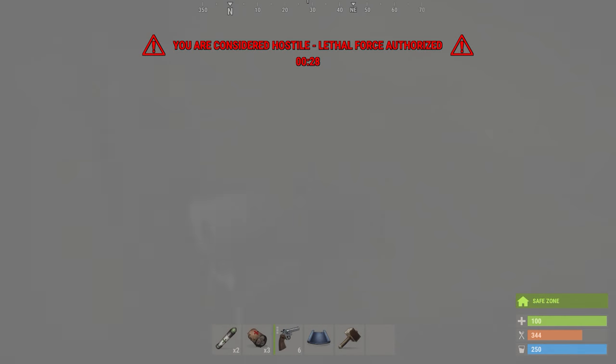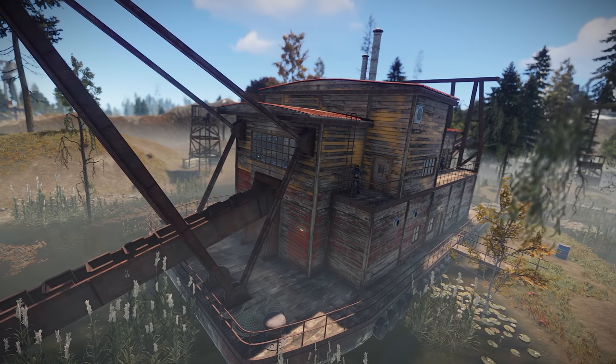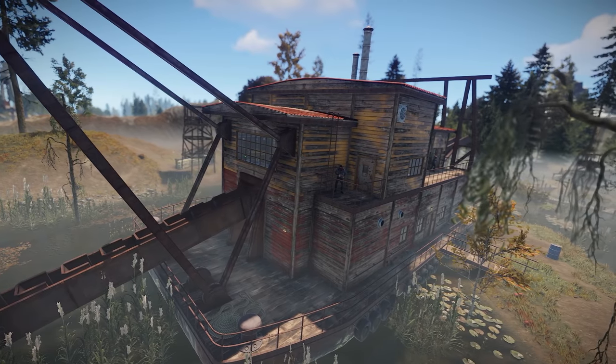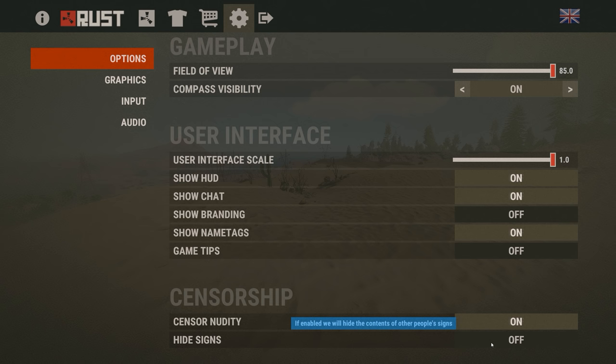Bandit guards don't take kindly to smoke grenades being thrown around, and sleepers will be summarily dispatched after about a 20-minute kip inside the camp. Plus, these chaps are better shots now and more reactive to things like explosions.